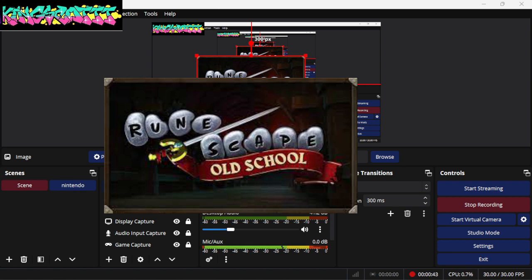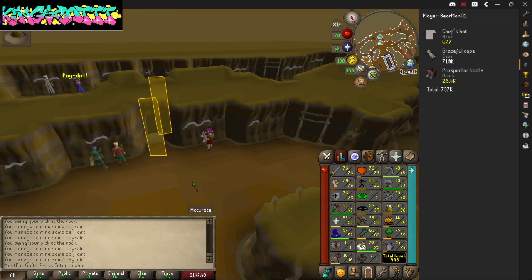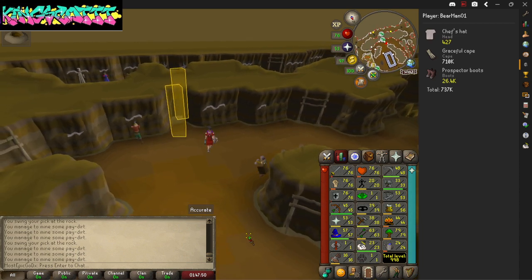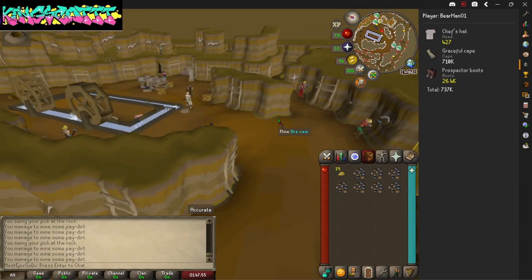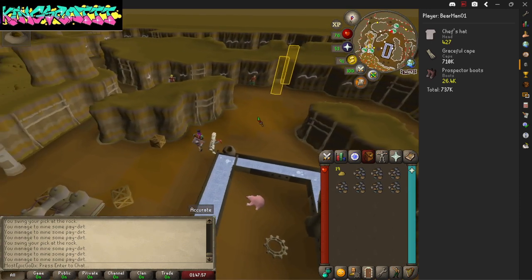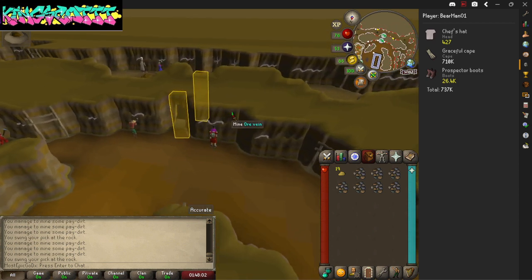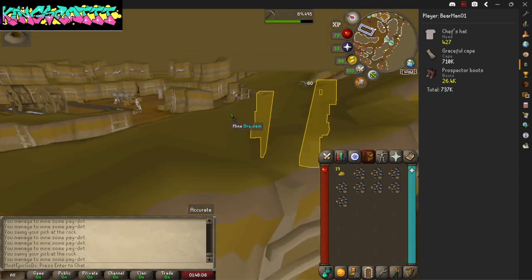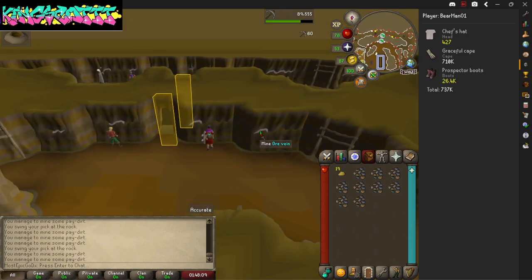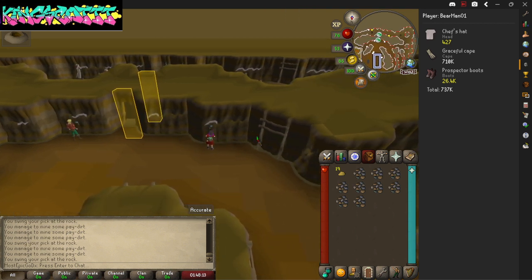I'm going to be showing you the members world, family. Right now we're in a place called Motherlode Mine. What I like to call it is Easy Street because you can pretty much just mine and not really worry about clicking as much. You will move in a few areas, but as you progress and try to get your rewards — I don't even have one reward yet. I'm on 19 gold nuggets, believe it or not, and I'm trying to afford the jacket.